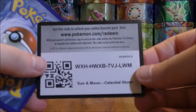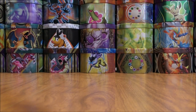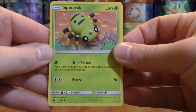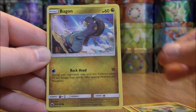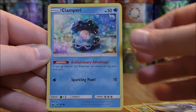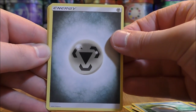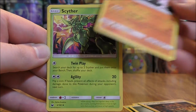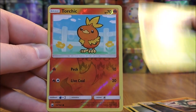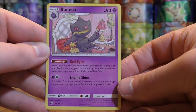Stack Attacker on this pack — would like to pull something other than a regular GX but I will definitely take one as opposed to a rare non-hollow. Spinarak starts this one, Bagon, another Bagon, Clamperl, Lotad, metal type energy, Apricorn Maker, Dawnfan, Scyther. Reverse hollow of a Torchic — just a common. And the final card would be a Banette.